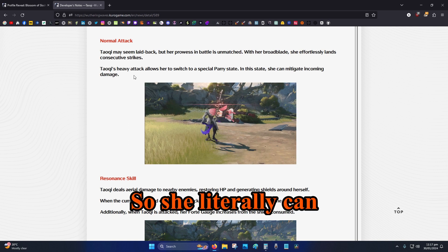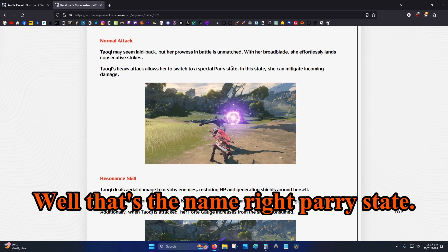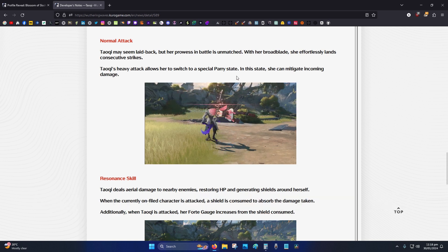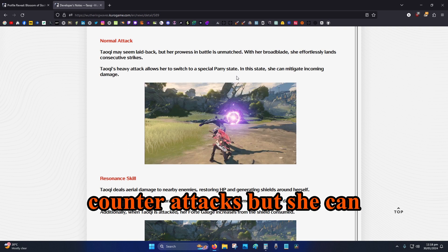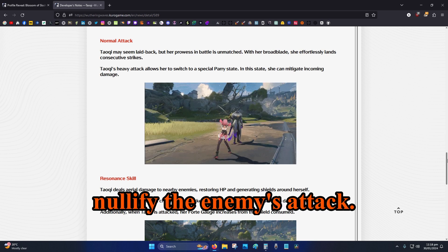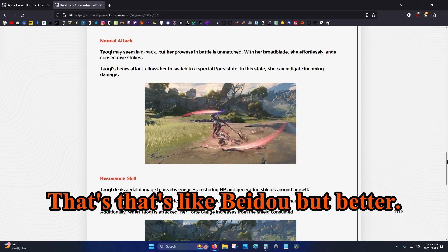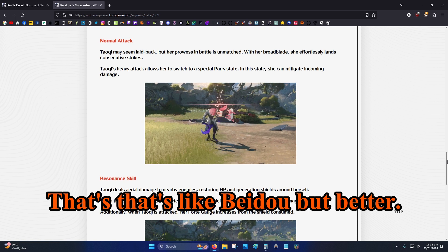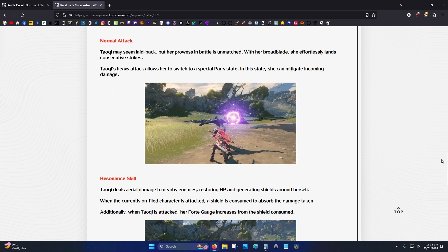So she doesn't just block — she actually parries, which fits the name 'parry state.' Not only does she counter-attack, but she can parry and nullify the enemy's attack entirely.